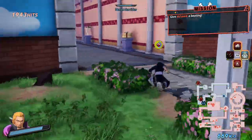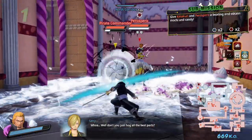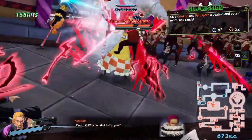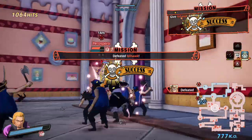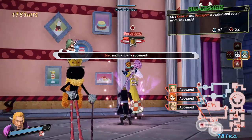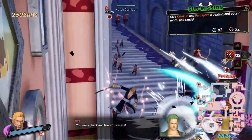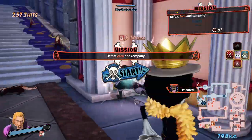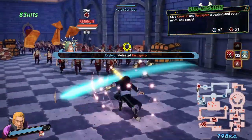Does he have unique dialogue with Mihawk? I don't think so. Let's see this ultimate — what, that was sick! Yo, Rayleigh plays so good. Zoro appeared — I'm curious if he has one with Zoro. Maybe I should be slower but man, Rayleigh is so much fun to play as. Let's see what he says to Karakuri.